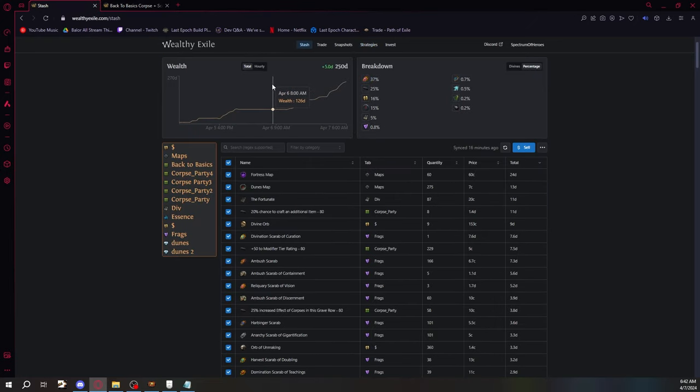From two days of farming that amounts to about 250 div, which I'm calling 200 div because the corpses aren't fully liquidated. Most of this farm is liquid — maps sell in bulk, currency is obviously liquid, and scarabs sell easily on TFT in bulk. The only illiquid part is the corpses.